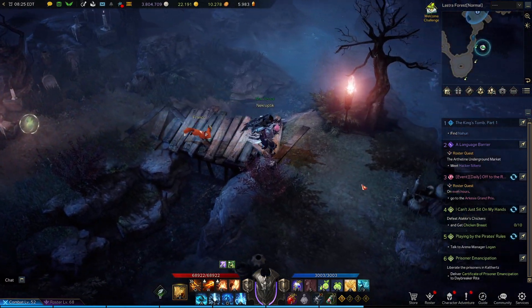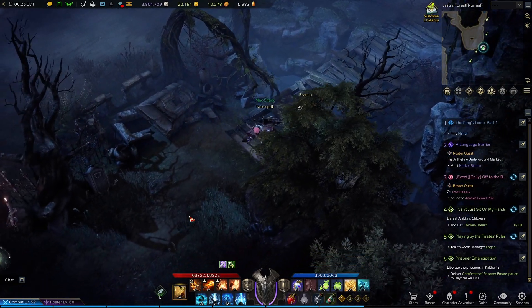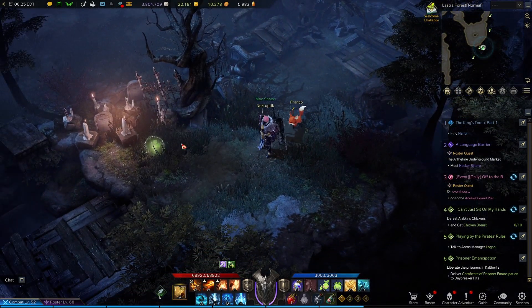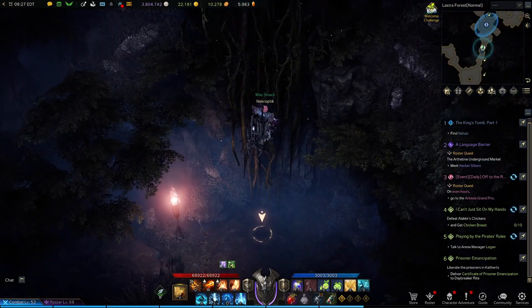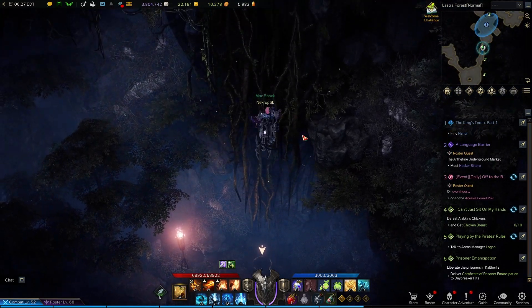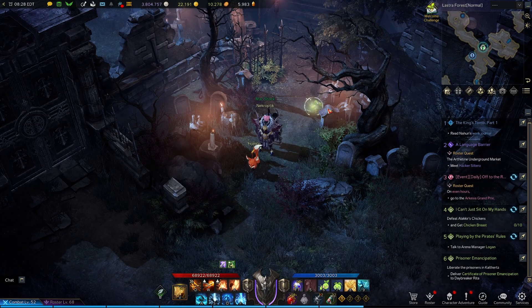Keep heading along this hidden path, because there are quite a few more back here — one to your left of these candles, one more after you cross the first bridge, and you'll see the final one beside these tombstones as you cross the second bridge. Once back on the main path, you'll climb up some vines, you'll defeat the White Mage, and then here on the map, in the back of the White Mage's arena, you'll find another seed.